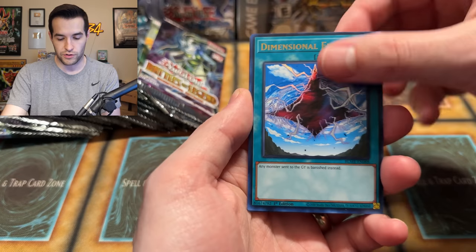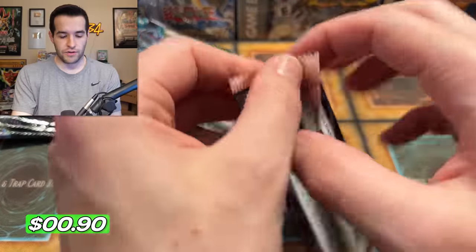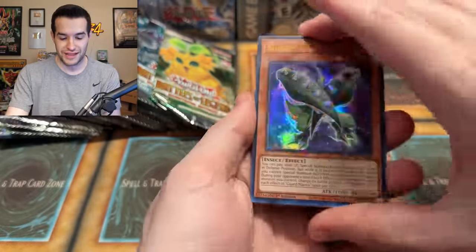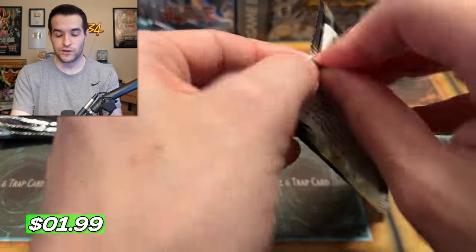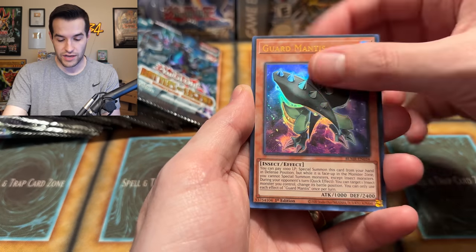Tri-Edge Master — I always want to put together decks and then never use them. We're probably into the second box by now. We have Macro Cosmos, Dimensional Fissure — those are some annoying cards getting reprinted. Protection of the Elements and Book of Eclipse. We have the Volcanic Shell and another Danger Nessie — that's another good pull. You guys can win a 25th anniversary today. That Heart Earth Dragon looks nice. I'm not gonna lie.